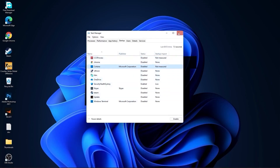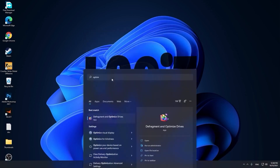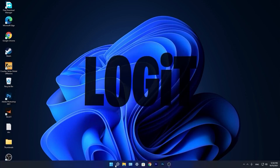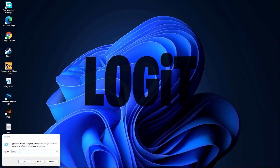Close that page. Go again to the search bar, type Optimize, press on Defragment and Optimize Drives. Select your C drive and press Optimize. Then go to the other drives — first press Analyze and then Optimize.